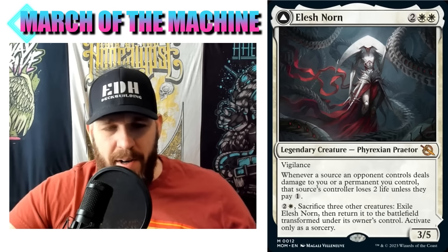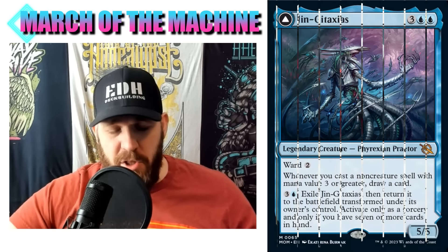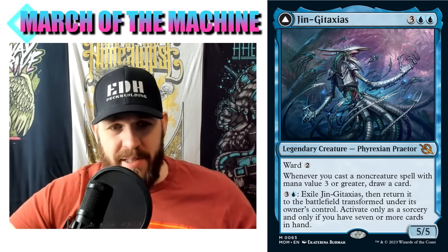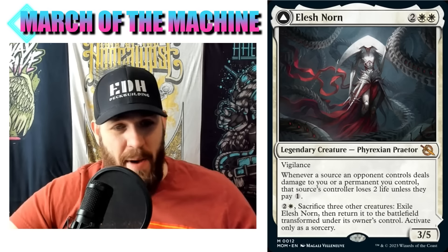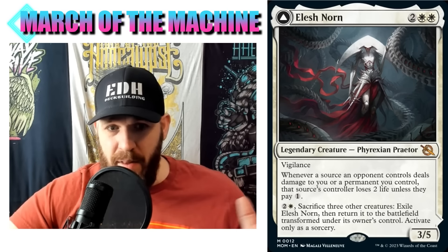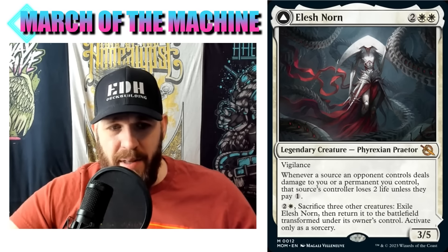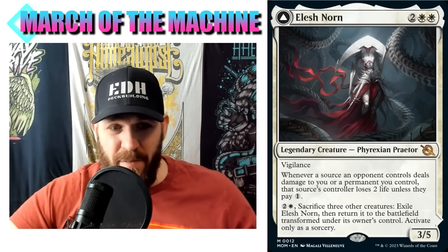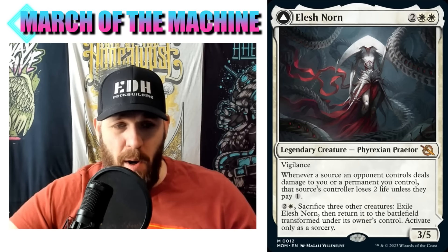Moving on - we got a new Elish Norn. It's funny because we just got a new Elish Norn in the last set, and we've already seen the new Jin-Gitaxias which is absurdly busted. The Praetors are usually pretty good. Another new Elish Norn: two white white, Phyrexian Praetor with vigilance, 3/5. Whenever a source an opponent controls deals damage to you or a permanent you control, that source's controller loses two life unless they pay one.